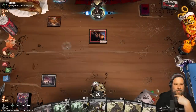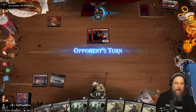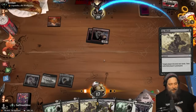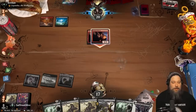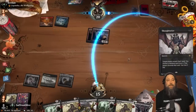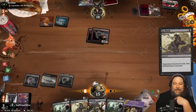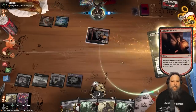Oh no. Our opponent has their own version of a greedy keep. Castle Locthwain, Geier Reach Sanitarium - we know we're getting action. Go Blank! With three Go Blanks we should be able to pretty much empty our opponent's hand. Opponent finds land number two and gets in with Unlucky Witnesses. Thoughtseize - well no Deadly Dispute yet. Our opponent's gonna see some bad news - we have a handful of Go Blanks. Go Blank number two - this is the 2023 Explorer version of 'I win.'